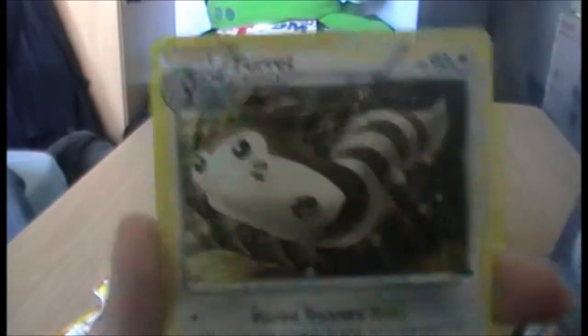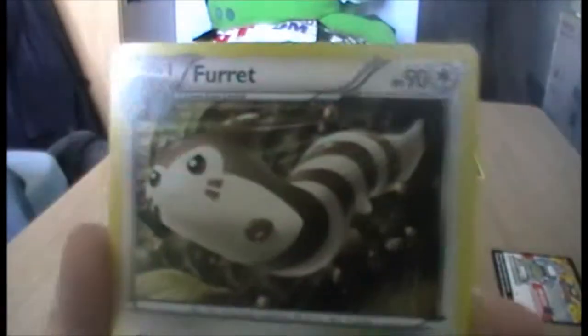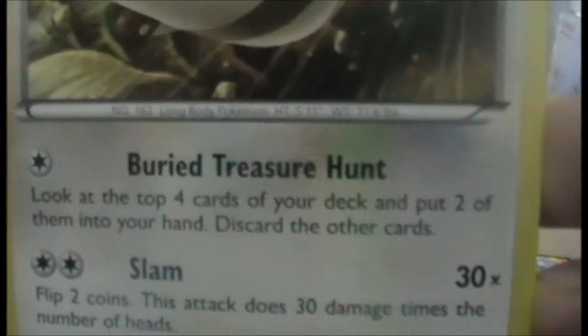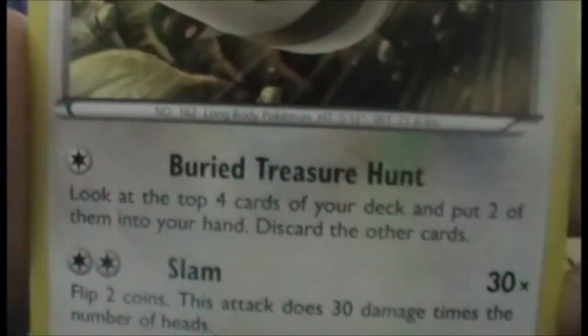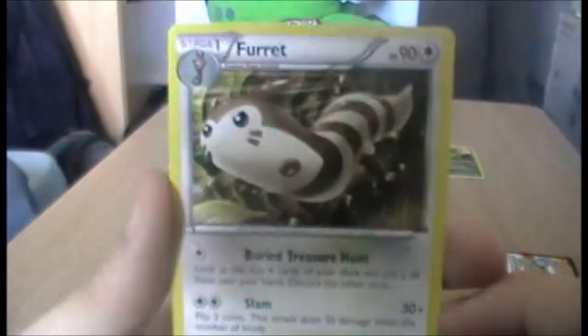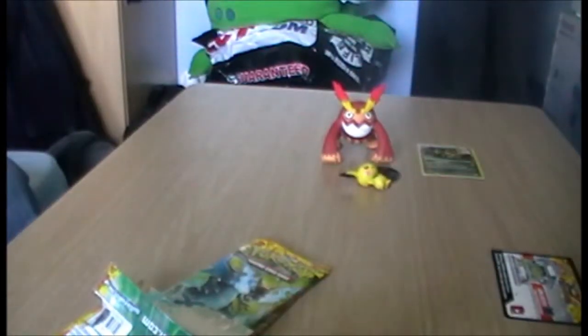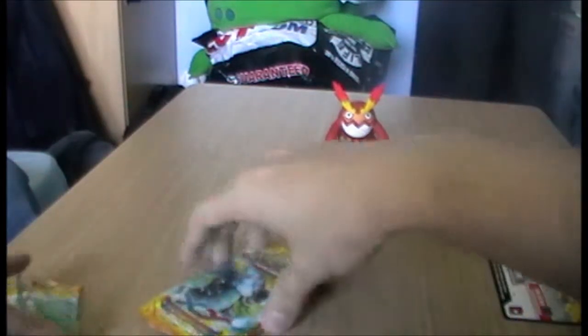And we have a rare — Furret. It's an all right card. I like Furret — he's apparently incredibly long. Buried Treasure Hunt, that's an interesting ability. Well, that was an interesting pack and a first look at Flashfire. Let's see what else the set has to offer.